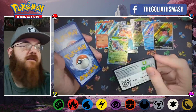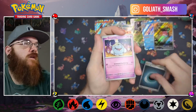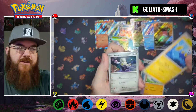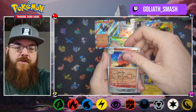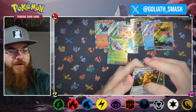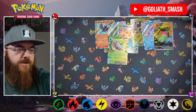Last pack: energy, Graveyard, Fanfi, Chinchou, Glimmet, Grapploct, Iono, the Watchtroll, reverse Camerupt, reverse Gold Dingo — and holo Gold Dingo for the win! All right, cool.